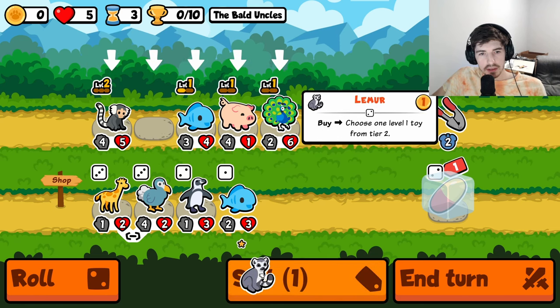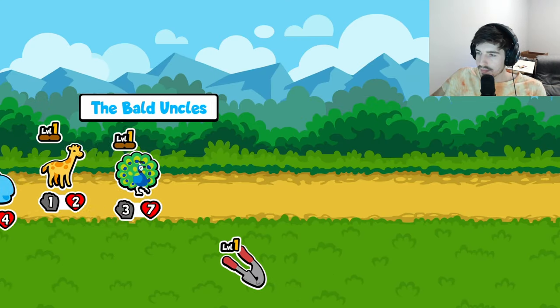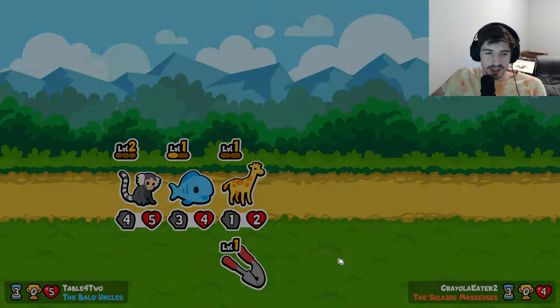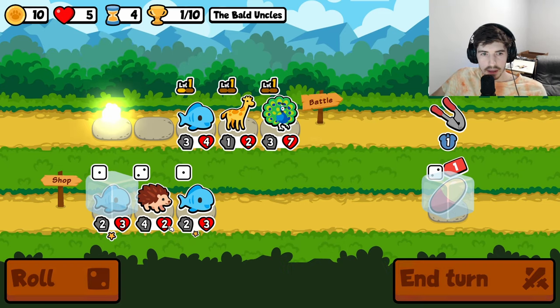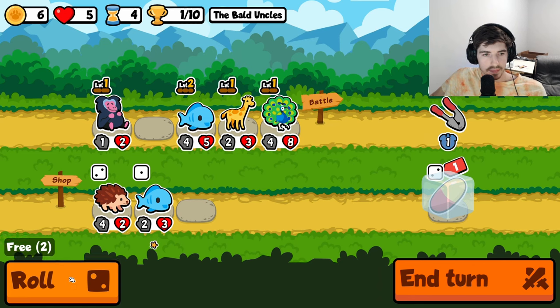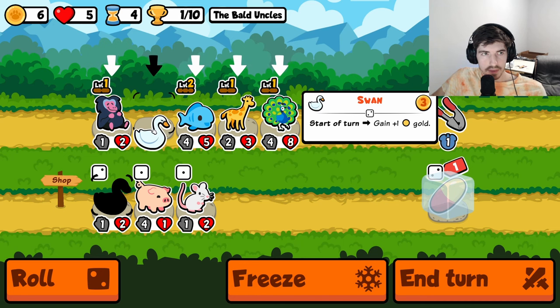I think we could go giraffe here, freeze the fish for next turn. Garlic is definitely the way to go early - it's too good. Alright, sell the marmoset, we're hard pivoting here. Baboon is good, don't get me wrong, but it's not happening. Swan, sure.